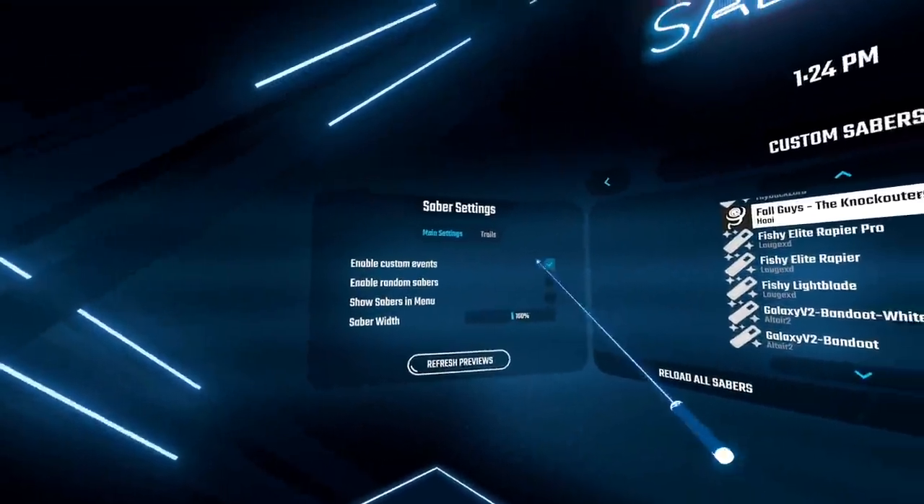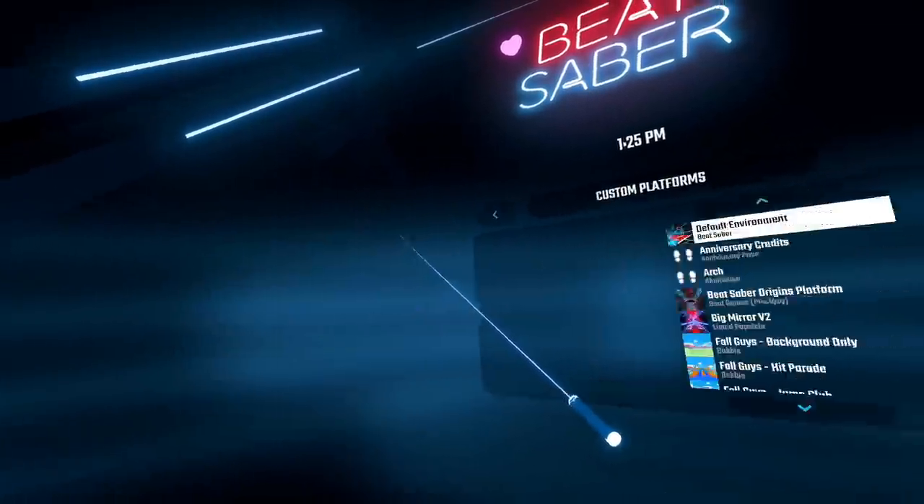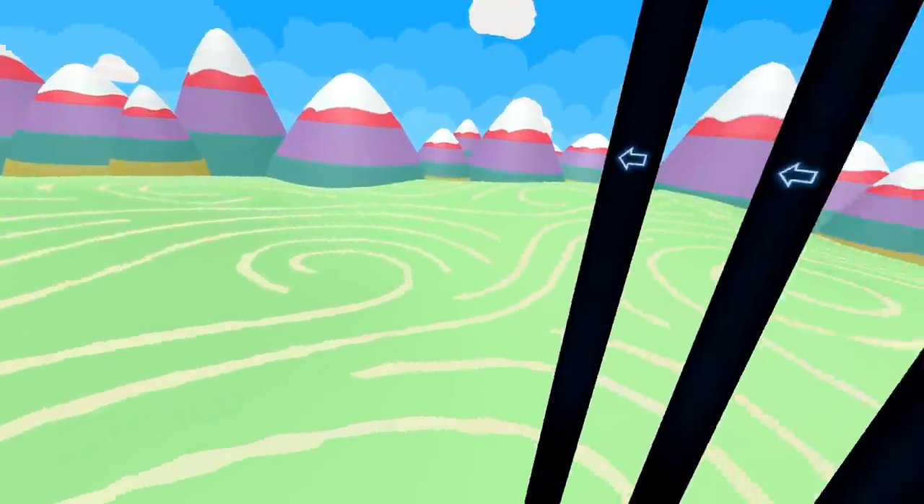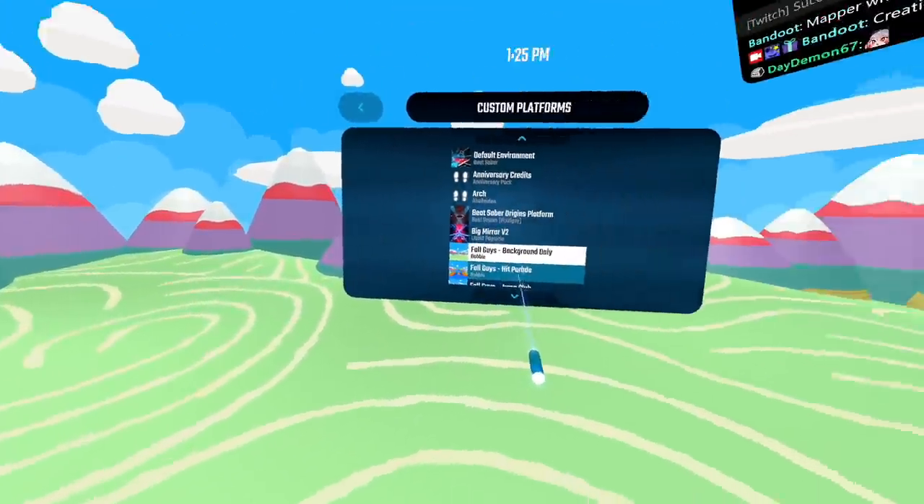Enable custom events. All right, we got that. Custom platforms — let's check out the platforms. Fall Guys background only? Yeah, pretty simple.